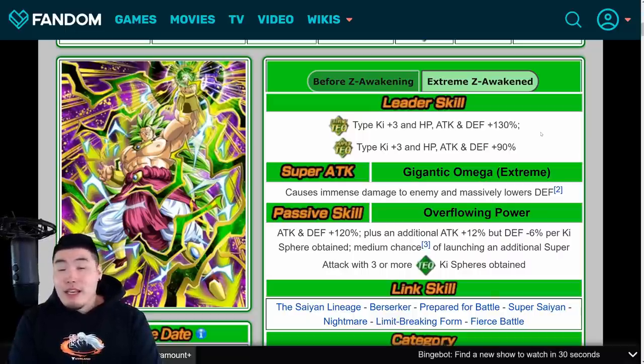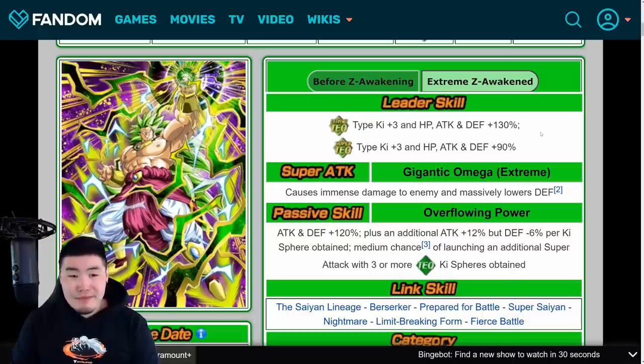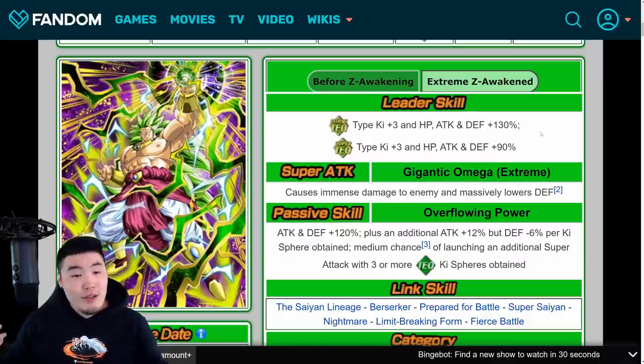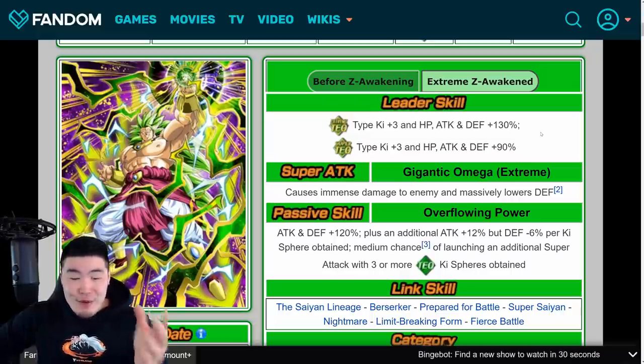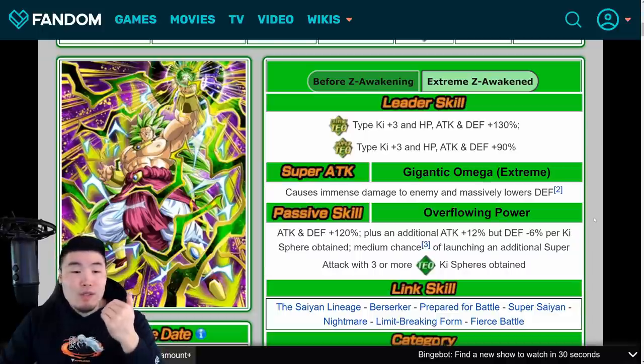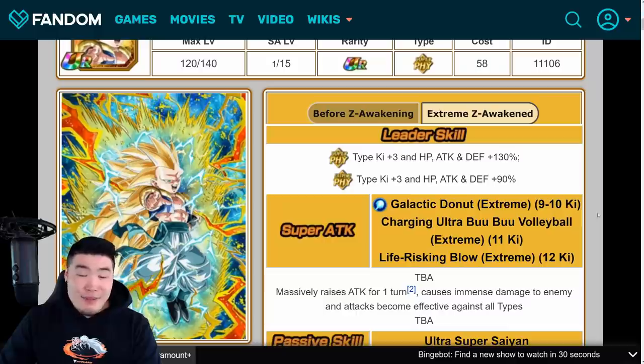It kind of feels like somebody over at Akatsuki hates Super Saiyan 3 Broly. It's extra bad that the PHY SS3 Broly EZA is as underwhelming as it is, because we're most likely going to be getting more Super Saiyan 3 Gotenks in the future — he's popular enough to get more iterations. Whereas for SS3 Broly, it might be a very, very long time before we get another summonable version, if ever. It just sucks that this is what we got for Broly. If they had just completely removed the defense-lowering effect for getting Ki spheres, he would be so much more usable in harder events like Super Battle Road and LGE.